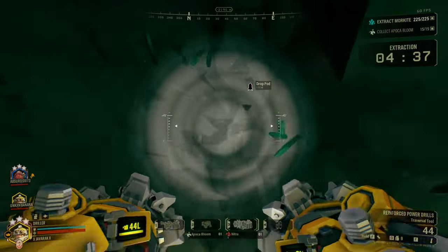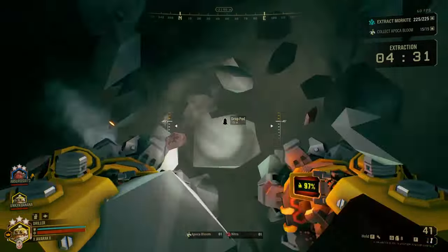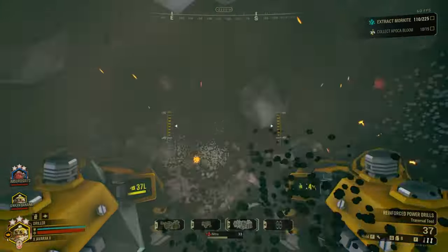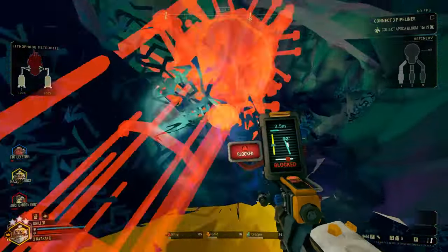One unspoken rule is that when it is time to extract, once you know where the pod has landed, forget all about that backtracking and just cut a straight line directly to the drop pod. Just make sure you have enough fuel to make the trip all the way back. Take advantage of the Driller's ability to reshape the environment to your team's advantage, and remember to consider the mission objectives when deciding on the most efficient paths.